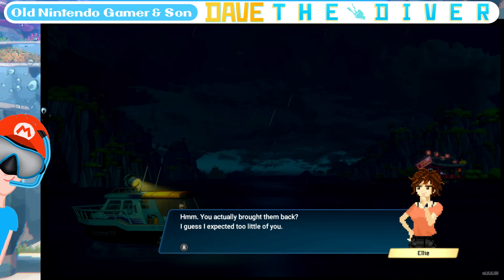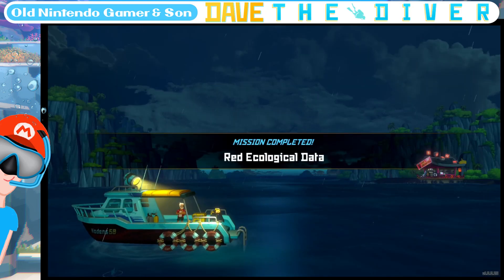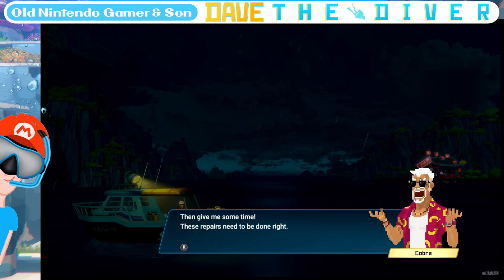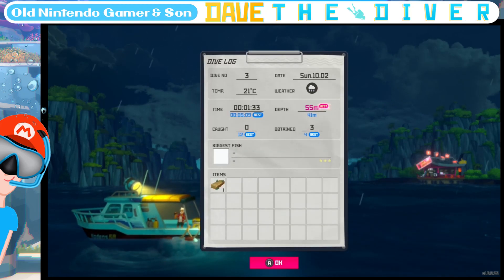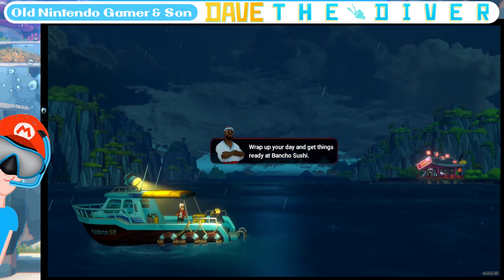You actually brought them back — I expected too little of you. I'll give you a reward as promised. Red ecological data — mission complete. You collected 100 gold. This should be enough to repair what's broken. Give me some time — these repairs need to be done right. Repair Bancho Sushi mission completed. I got some wood. Soy sauce. No fish caught — to the fish tank. Wrap up your day and get things ready.